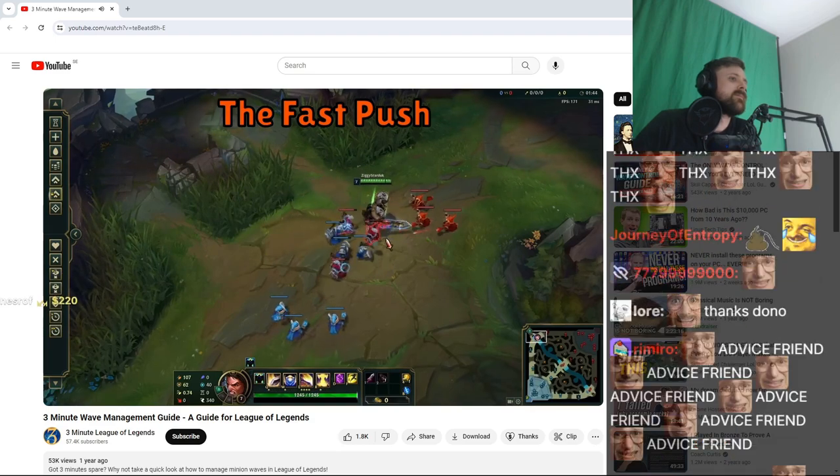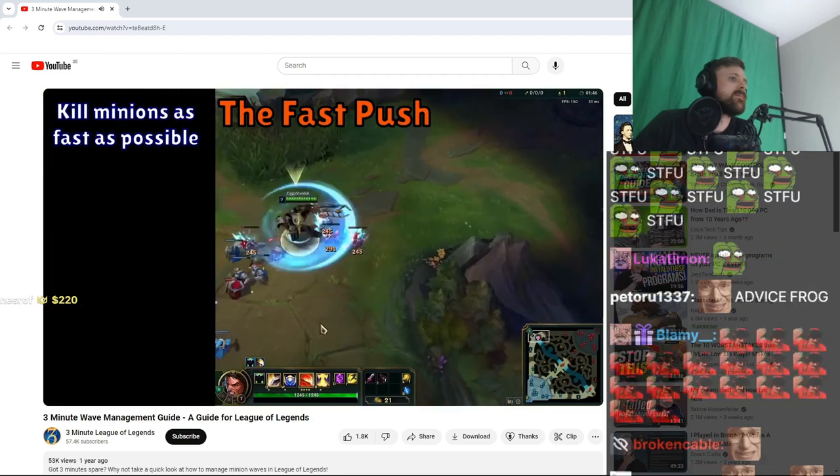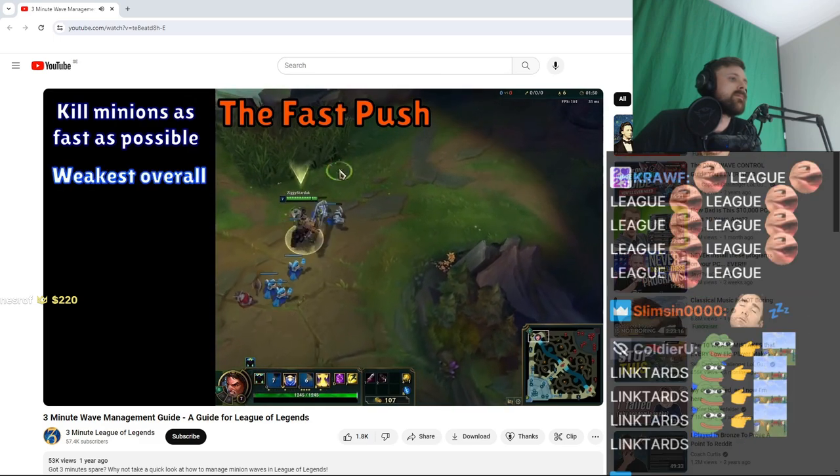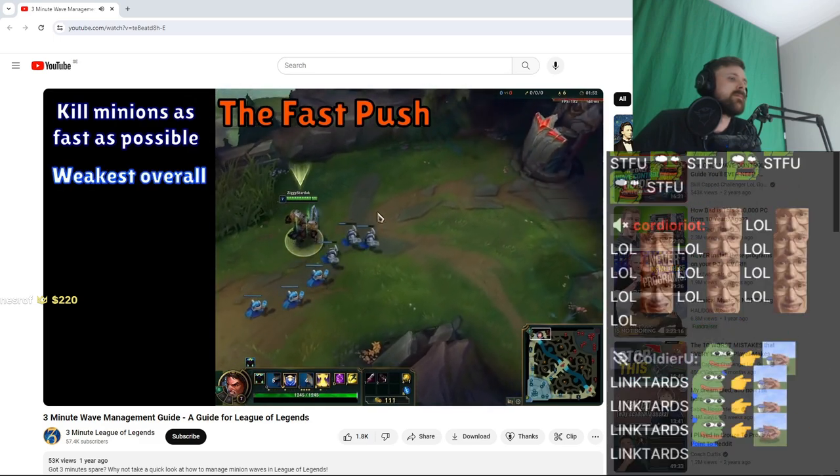Firstly, fast pushing. This is very straightforward — just kill all the minions as quickly as possible to push your minions into their tower. This is possibly the weakest way to default push, and should only really be used in two circumstances.